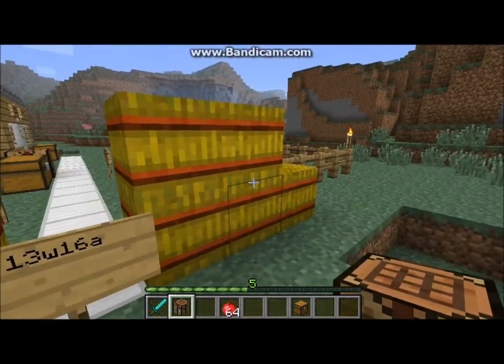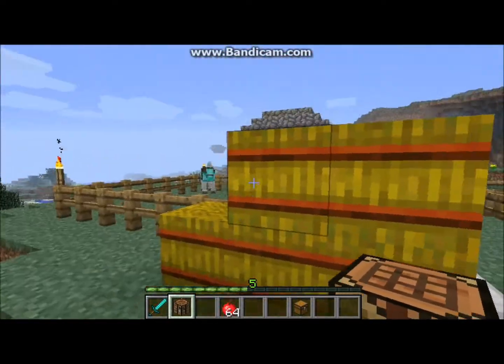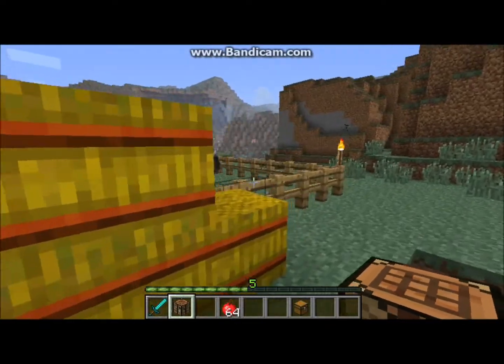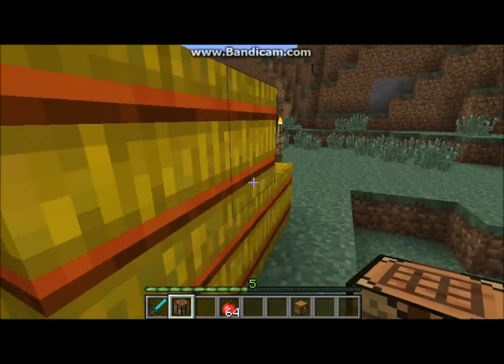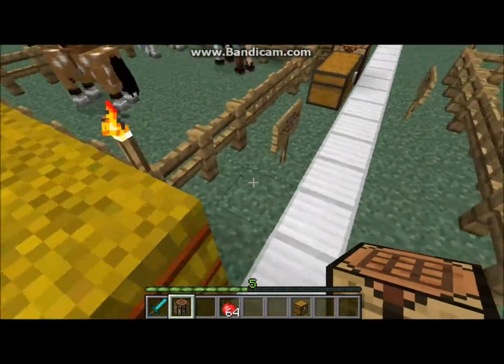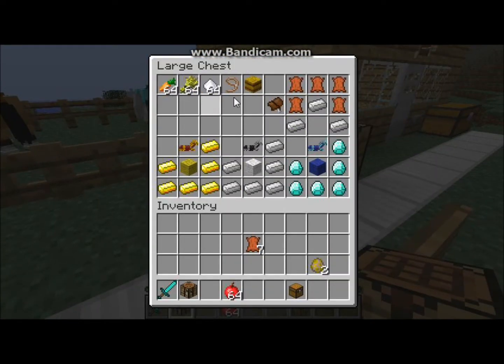Snapshot 13w16a. So first off, you'll notice a brand new block: the hay bale. That's right, they have added hay bales to Minecraft. Here's an assortment of brand new stuff they've added. This is the hay bale, like I showed you. It's nameless currently, there is no name for it. There's also a leash right over here, which is also nameless.